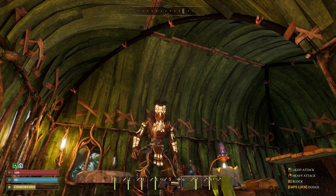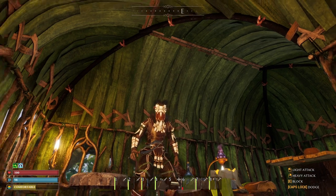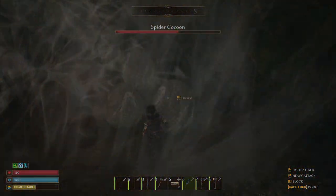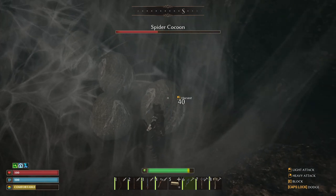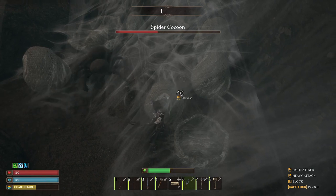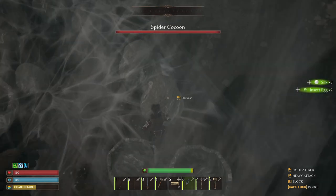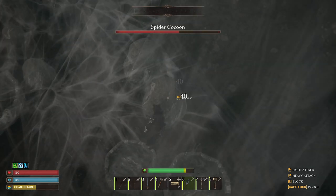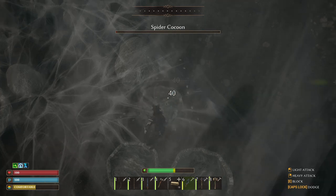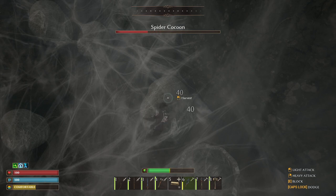Hey guys, welcome back, I'm Hypnotic and this is Small Land. I'm going to Lysandra to see if we can harvest the silk without bothering those spiders - that's the first order of business. I'm back at Lysandra and these spiders are not bothering me. I'm getting silk and insect eggs. They're just looking at me but not bothering me. You don't have to kill a single spider to get spider silk.